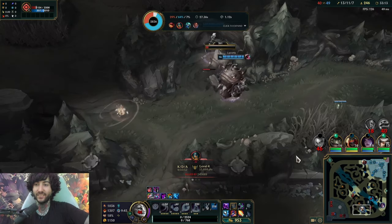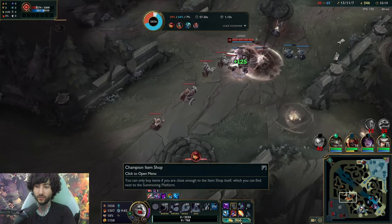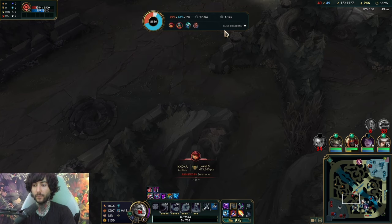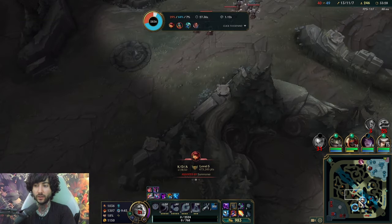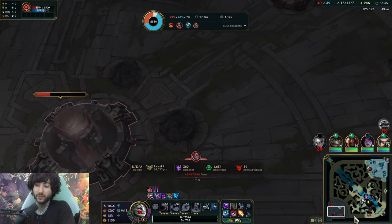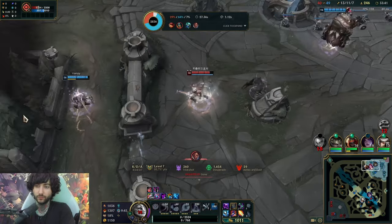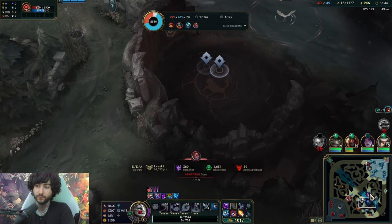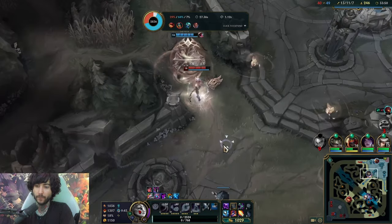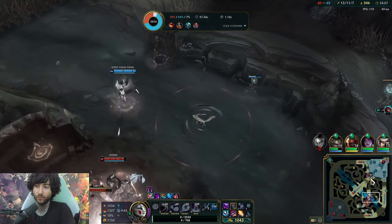I should have gotten them to one HP at least — I could have ended it there. The Flash on Lucian — you see how I was waiting for him to flash? That's why I wasn't doing anything, because if he flashed I could have just flashed E afterwards, or used my second dash rotation. I could have ended the game there. But I just want to give you guys another fight — I want to give you guys that dragon soul. I thought they 100% could have taken dragon — I'm not sure why they waited. Dragon was up that whole time and they were just watching.